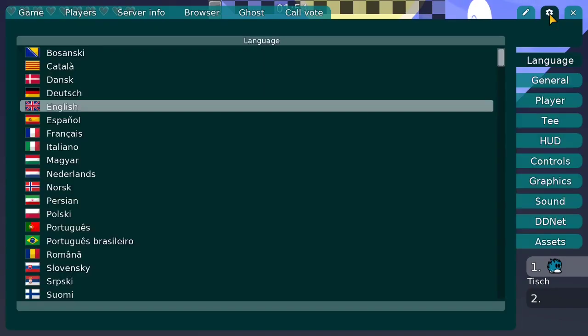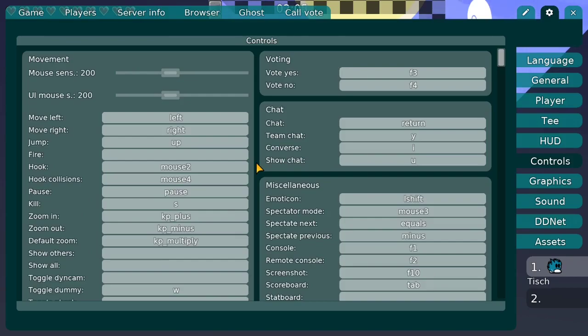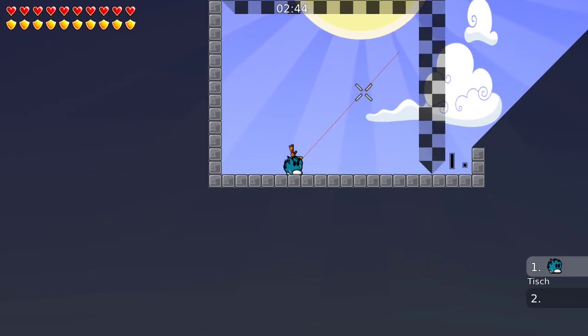You can find the settings in the top right corner. First of all we want to go to Controls. The first thing I want to talk about is the hook qualification line. This is basically an indicator that shows you where your hook would go if you hooked. In my case I put it on mouse 4, which is a key on my mouse. If I press this key it's going to show me this line.